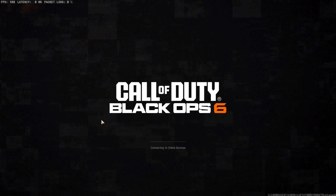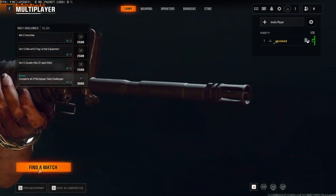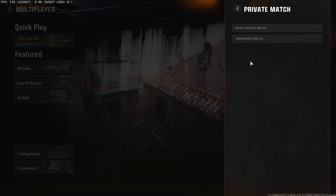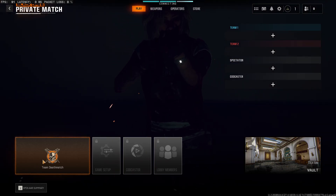First of all, what you need to do is open up multiplayer. Then press 'Find a Match,' select 'Create Private Match.' You can join a private match if you have a code, or you can create one right here.